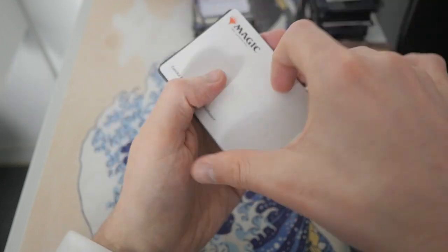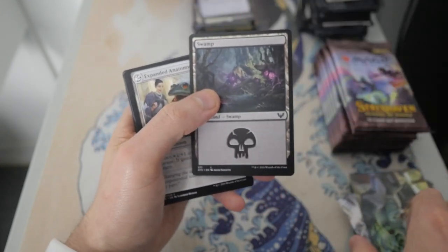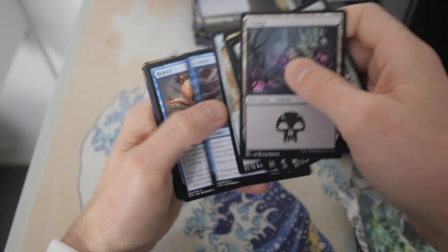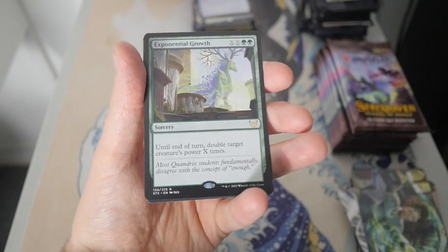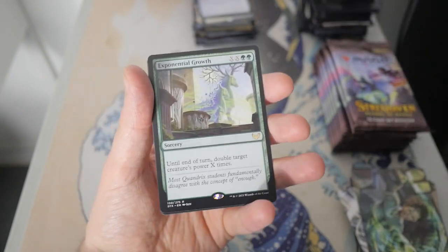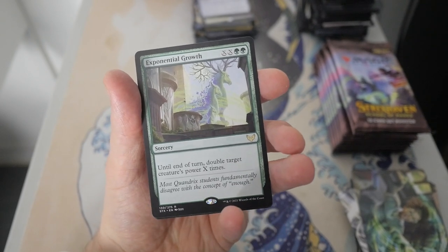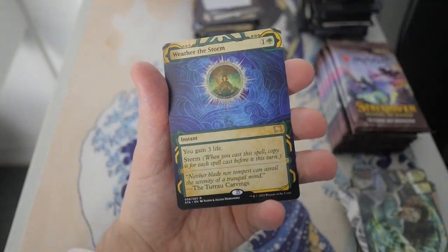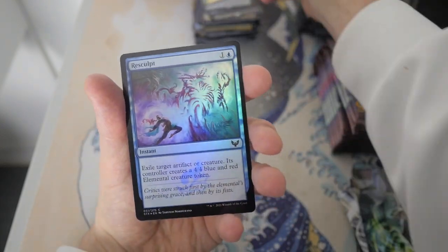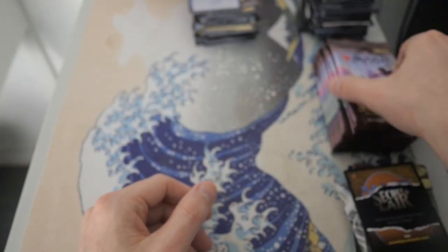We got a Eureka Moment — I love the name of that card. There it is: Exponential Growth. That's one of the better rares in the set, a pretty exciting card for Standard. Until the end of turn, double target creature's power X times. Wow. Weather of the Storm is our Mystical Archive card. And then we do have a Resculpt as our foil. And then we have no list card, but we have a nice little Secret Lair card there.